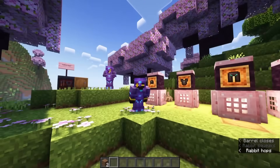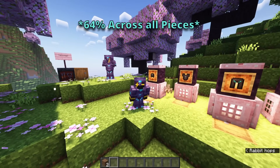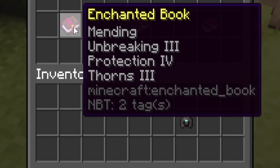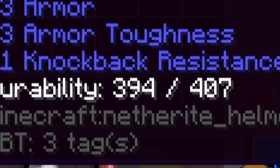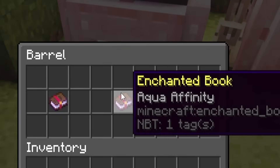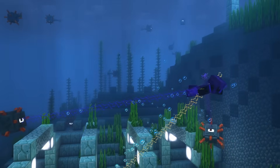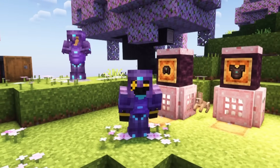Protection 4 is the highest you can go in survival Minecraft — it reduces damage by about 15% per piece it's on. Mending allows you to mend your gear with experience levels. Thorns gives damage back to mobs that attack you, and Unbreaking allows the already high durability on Netherite to go even higher. The other enchantments specific to the helmet are Aqua Affinity, which allows you to mine faster underwater, and Respiration 3, which allows you to breathe longer underwater.